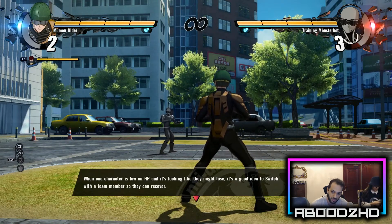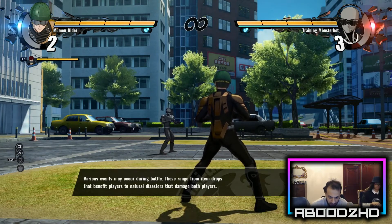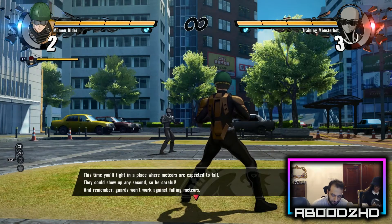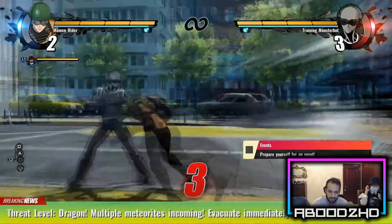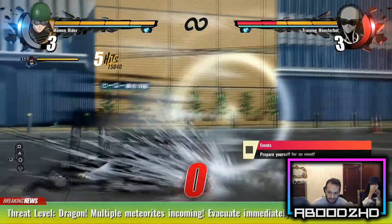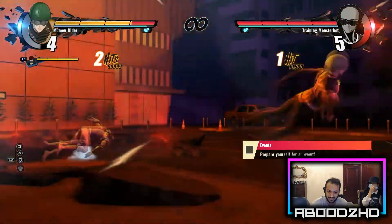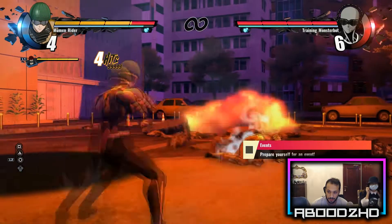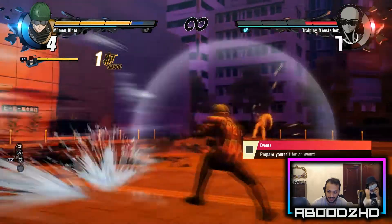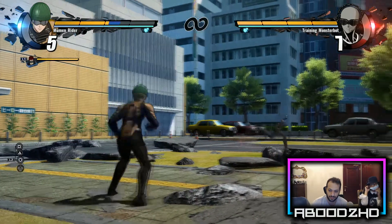It might be a good idea to switch with a team member now. Let's talk about events — events are natural disasters or power-ups that activate randomly. Okay, next time you'll find a place where meteors are expected to fall. Oh, I'm not reading all that. How do you prepare yourself for an event? Oh my god, I kind of forgot which one makes me run.